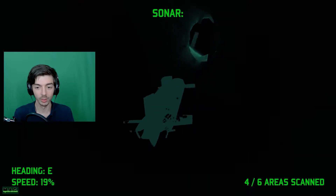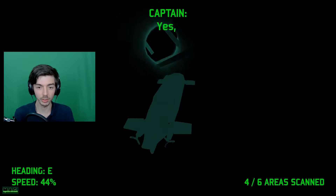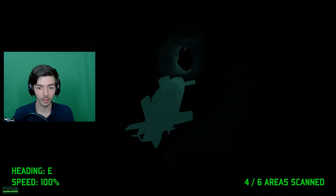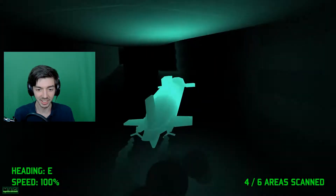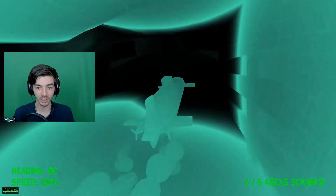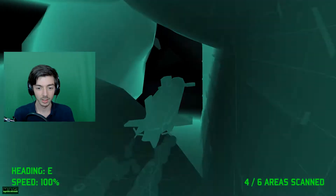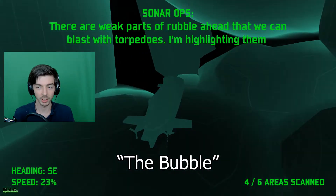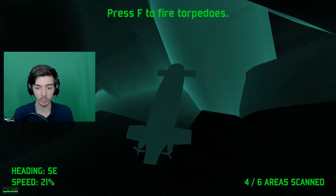This doesn't bode well. These look like the surface-to-air missiles the Obsidian Navy used to use. I used them back on the islands of Europa. So there's something very grim and haunting about this game suddenly — I was not aware. There are weak parts of the bubble ahead that we can blast with torpedoes. I'm highlighting them on your display. F to fire torpedoes.